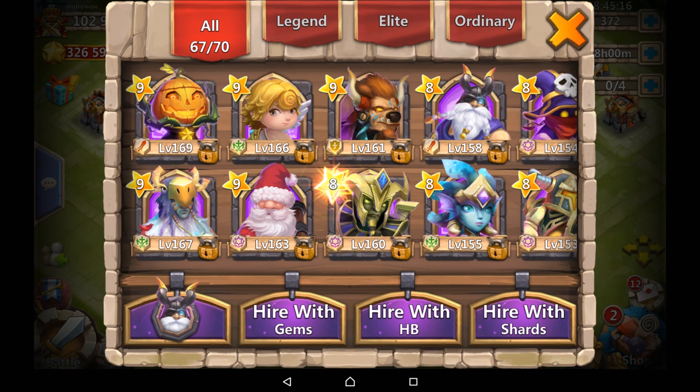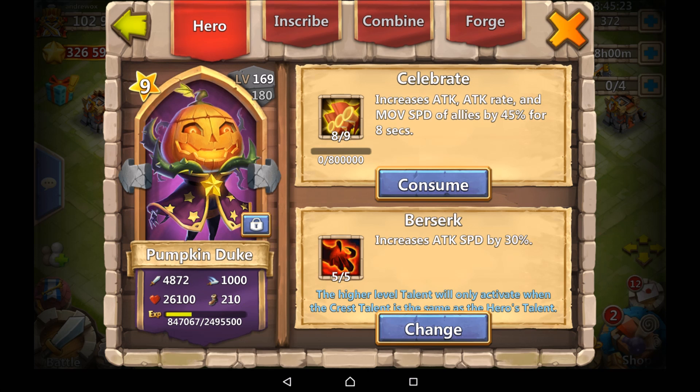For inscriptions themselves, you can set them so they help your hero out even more. For example, Pumpkin Duke has a fairly low amount of health but a really good amount of attack — probably one of the best DPS heroes in the game. He doesn't really need an attack boost, but he needs a health boost. So what you can do is choose a set of inscripted crests which provide more health rather than more attack.